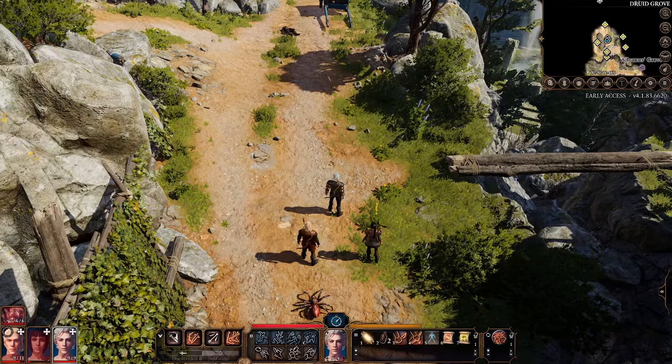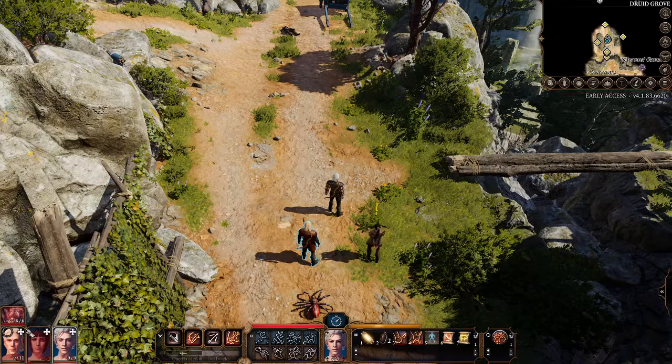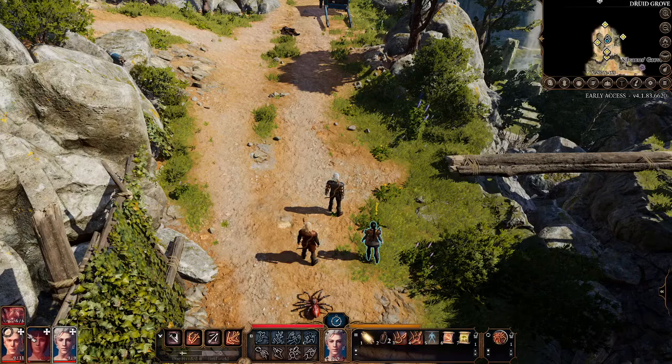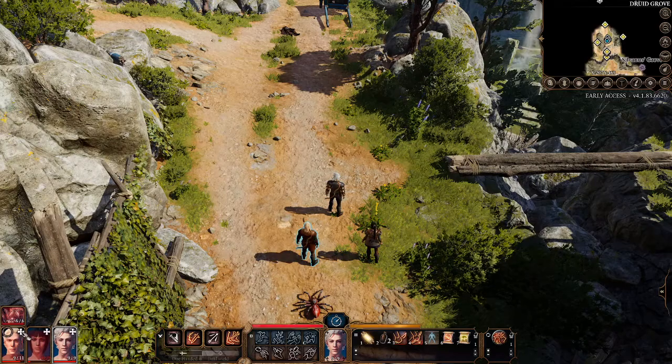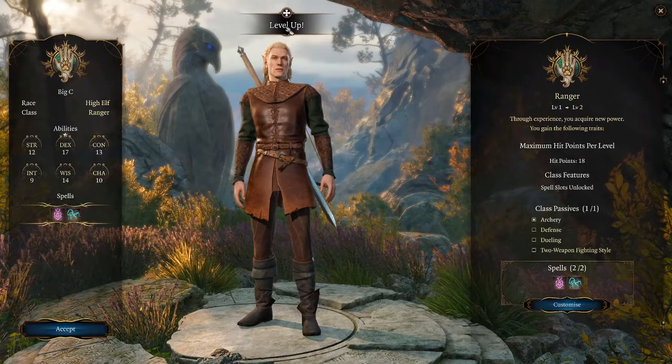If you notice here for my characters, we've got these pluses — they're more like crosses on the top right of our portrait. In the bottom left hand side of the screen, if you left click on your cross on the portrait, you're going to see that it says level up.